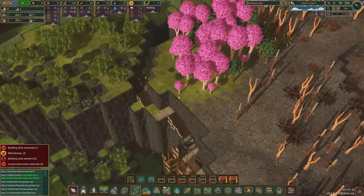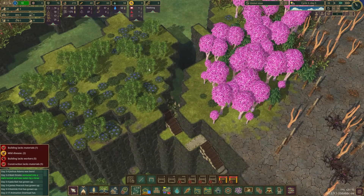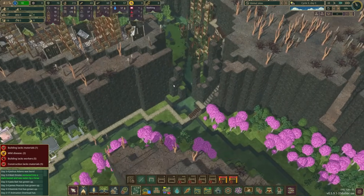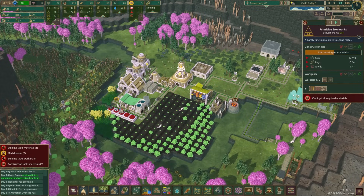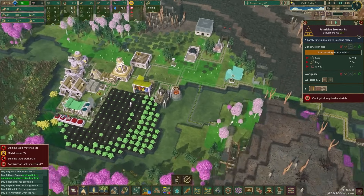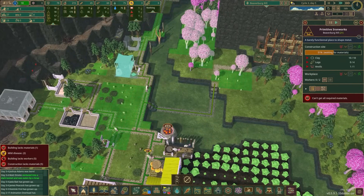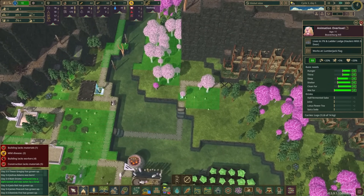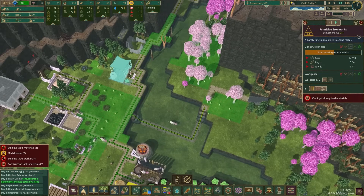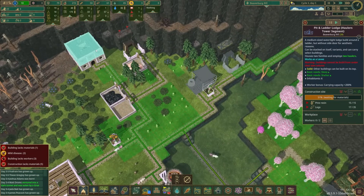Once we get up here we could very easily cross right here and get to all these trees, which would be nice. I'm getting slightly concerned about the lack of logs we have. Lumberjacking is happening but all the wood is probably going to other builds constantly — ah, it's the pit and ladder lodge segment. That's where all the logs are going. I can't be too upset about that because we do need more space for more beavers.